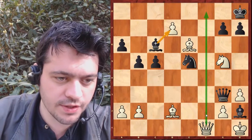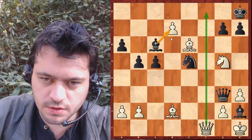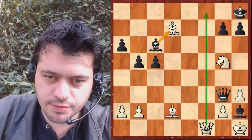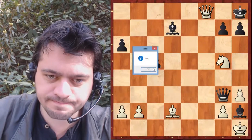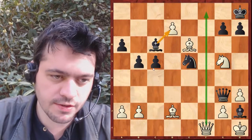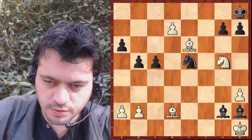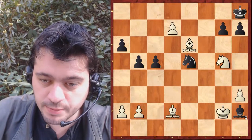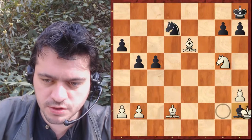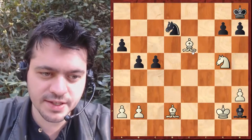On est obligé de se faire cavalier prend, on est obligé de tout perdre. Fou prend peut-être, cavalier prend pour protéger le mat. Mais après fou prend, il n'y a plus de solution — dame mat, tout simplement. Encore une défense qui ne tient pas. Avec cavalier prend D7, dame prend G2, autant abandonner tout de suite. On a deux pièces d'avance, c'est complètement perdu. Voilà, cette vidéo arrive à sa fin, je n'ai plus du tout de batterie. À très très bientôt pour de nouvelles vidéos.